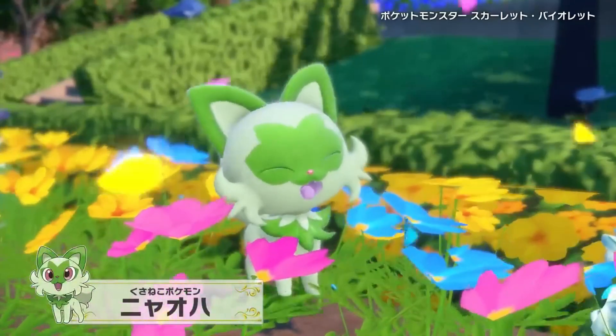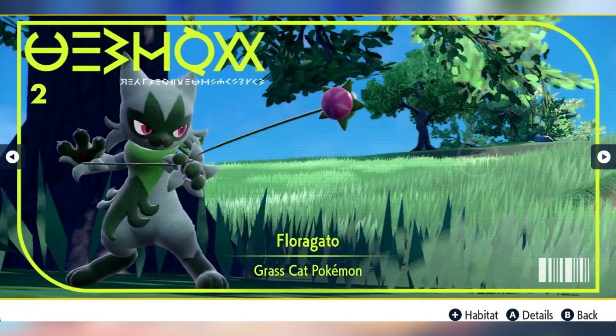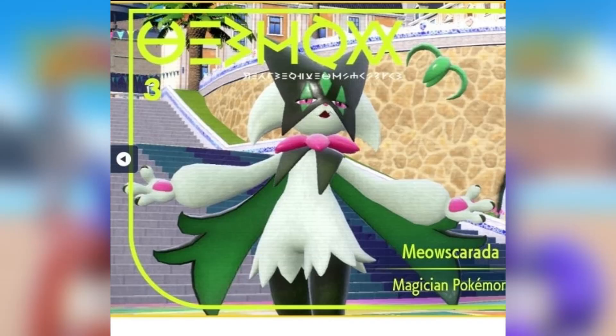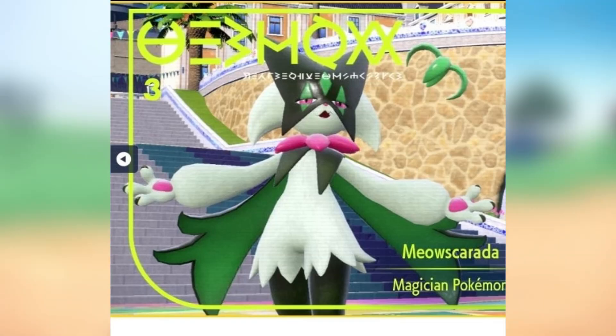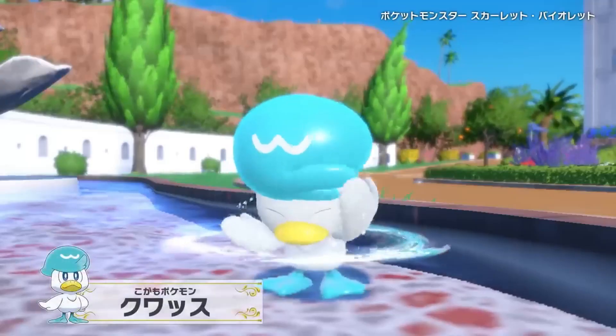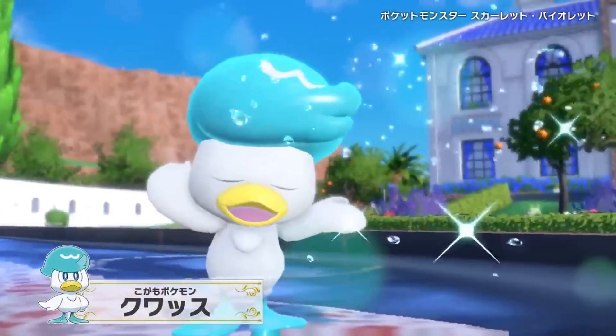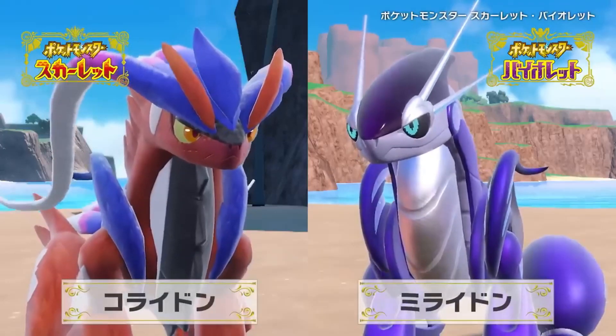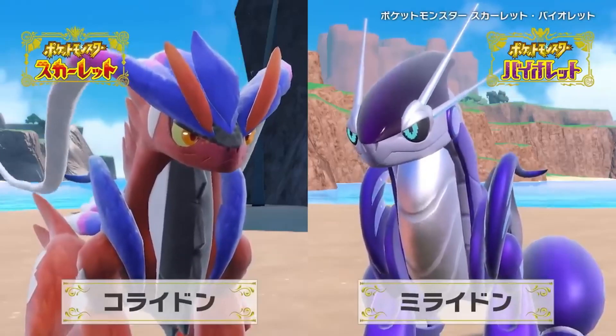Next up, we have Sprigatito's middle and final evolutions and sadly, they don't stay on all fours like some people really want. The middle stage kind of looks like Puss in Boots from Shrek — it looks cute, but like it will slash my throat if I try and pat it. Here is the final evolution and I'm unsure what to think really. It's a magician on two legs and it looks okay, but I'm not the biggest fan of this Pokemon. Sprigatito fans, are you happy with this? Are you happy with the fact that it stands on two legs? Is the design what you expected?